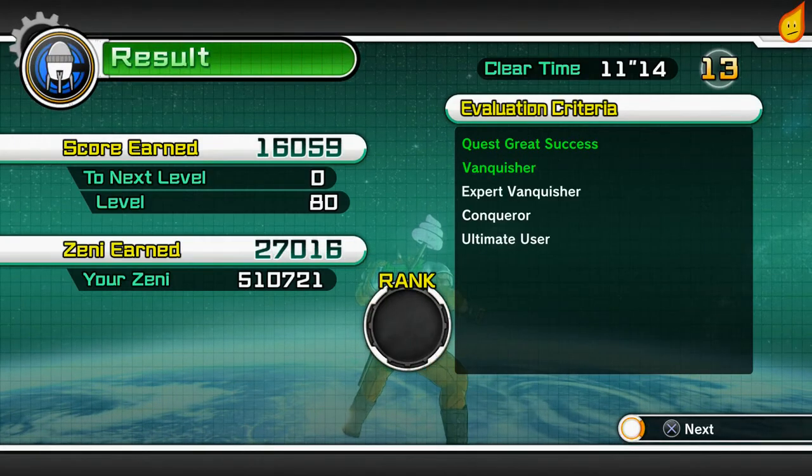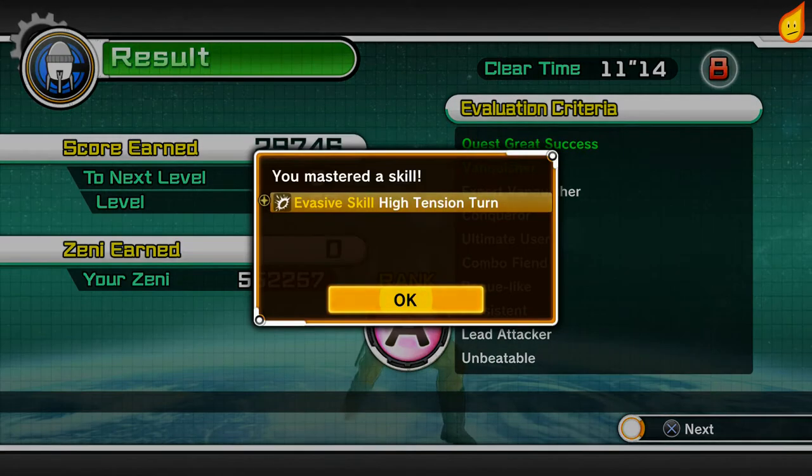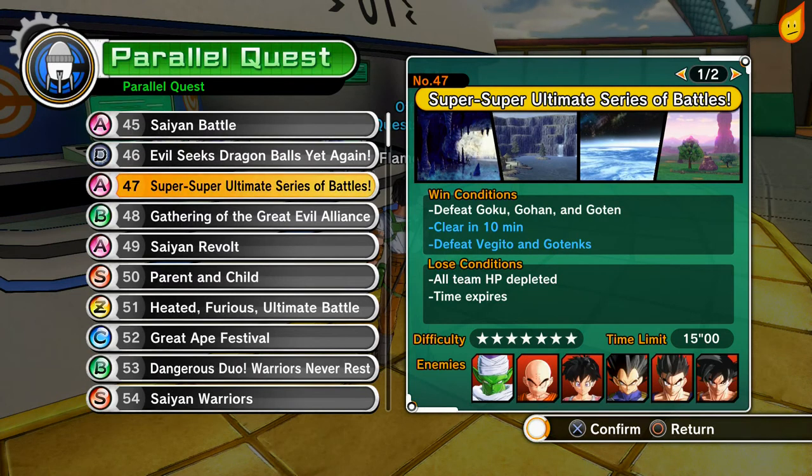As a group we have managed to finish it. Now sometimes you might not get a rank when you're doing these things online, but I actually got rank A there. That is actually determined as a parallel quest complete, and if you don't get a rank don't worry too much, because the quest should now appear on your actual parallel quest list — and there's mine, number 47.